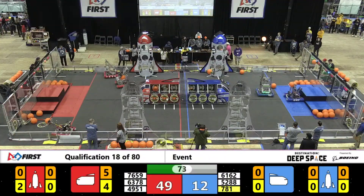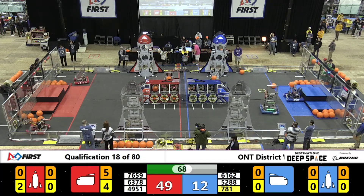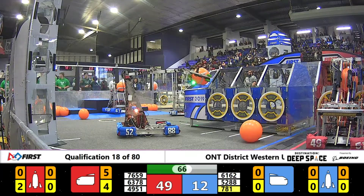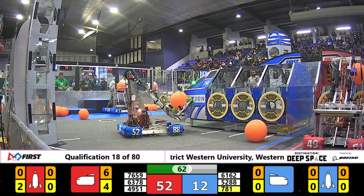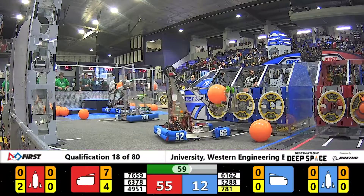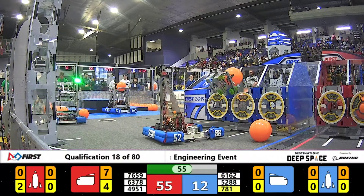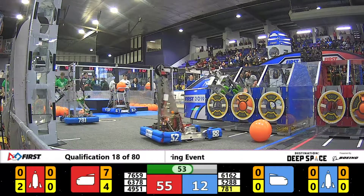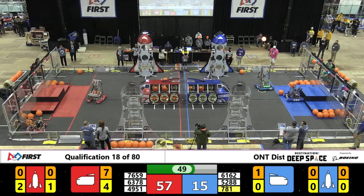It is 47-12 with 70 seconds left in the match in favor of the Red Alliance. 76-59 trying to pick up a cargo from the depot. Meanwhile, Lynx plunging the hatch panel coming out of the loading station and they're applying it so fast, so furious onto the low level of the rocket ship.